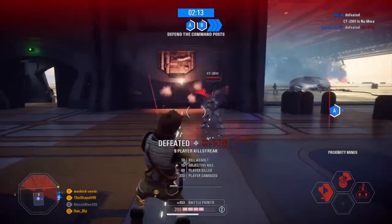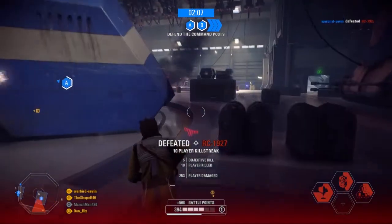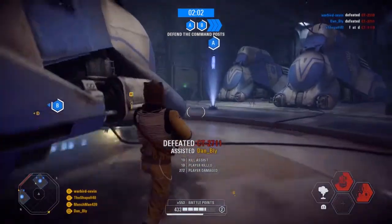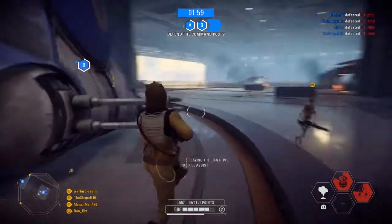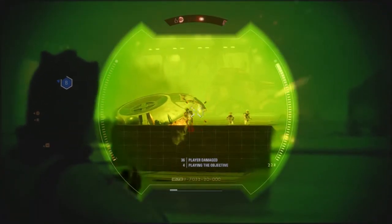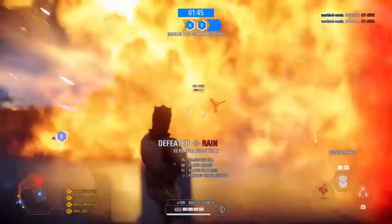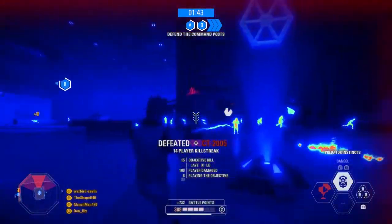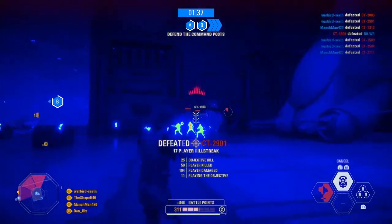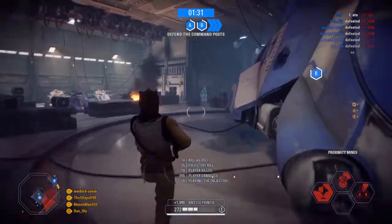The three abilities we talked about: the Proximity Mines, which you just saw me throw down; the Predator Instincts, which you'll see in just a second; and the Dioxus Grenade. The ability I like to focus on is the Dioxus Grenade, especially in Supremacy. When you get onto the Separatist ship and back to the three generators, there are just three hallways that the clones are going to be running into. It becomes really easy to herd the clones and control where they go if you throw a Dioxus Grenade in one of the hallways, because that eliminates their ability to push as a unit down that hallway, really influencing the game a lot more.